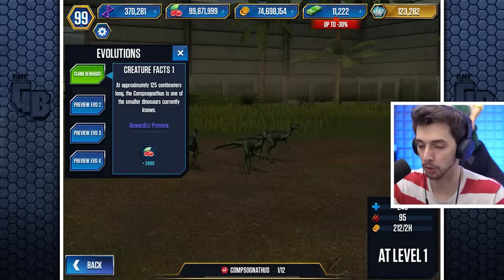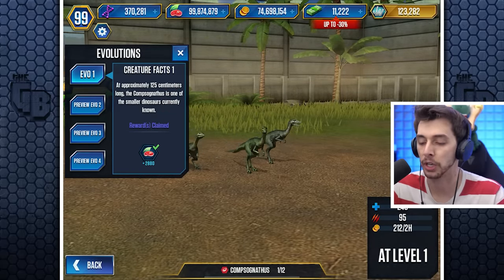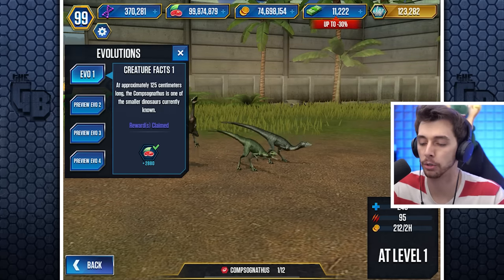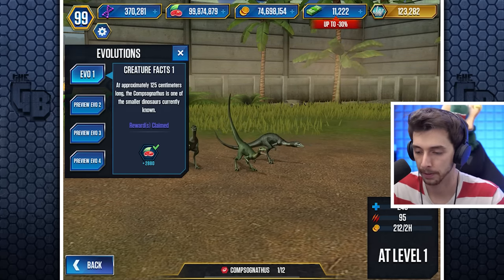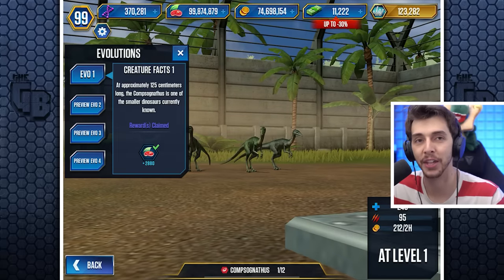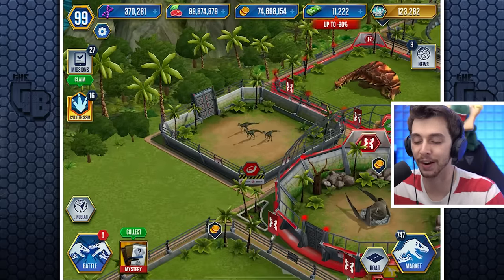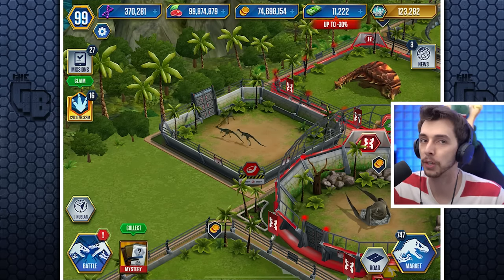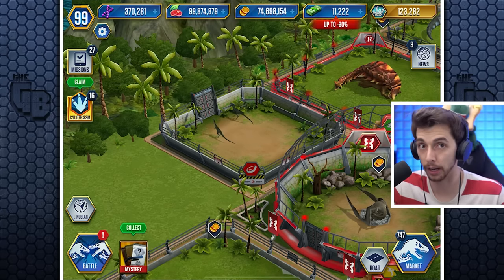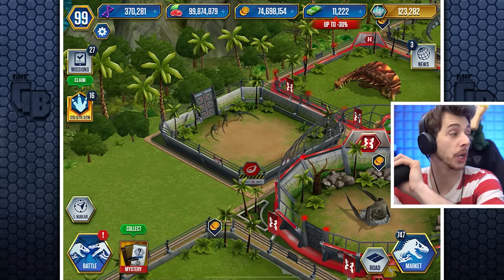Let's get some extra food. The in-game description says: 'At approximately 125 centimeters long, the Compsognathus is one of the smaller dinosaurs currently known.' Sweeping factual statement there — they're being careful not to make a mistake like the Utah Raptor again. 'The Compsognathus was one of the smaller dinosaurs' — I guess we're okay with that one.